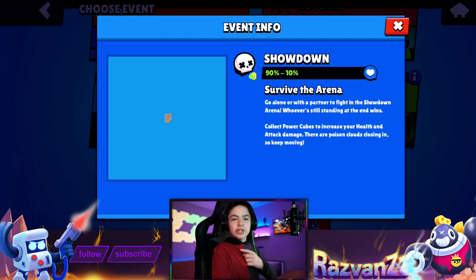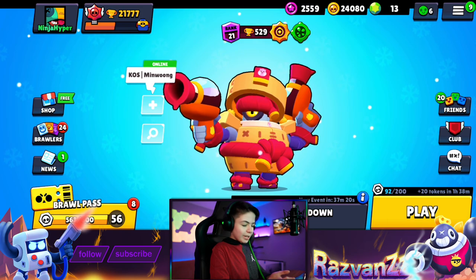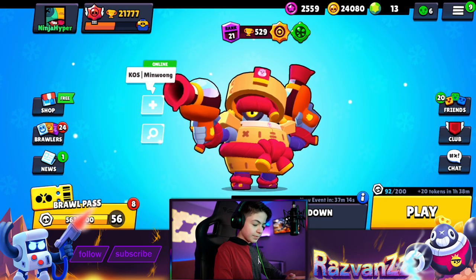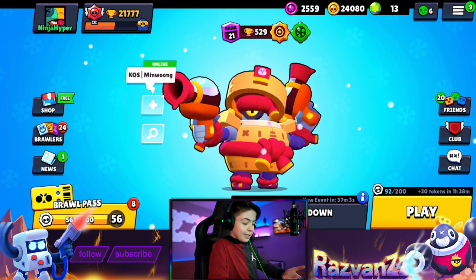I got a glitch to show you on this map with Daryl — or whatever his name is — it's cool. We're gonna need his gadget, the Recoiling Rotator, not the other one — not Tar Barrel. And Star Power doesn't really matter that much. I just use Steel Hoops because it gives him a shield and I guess it makes it better.